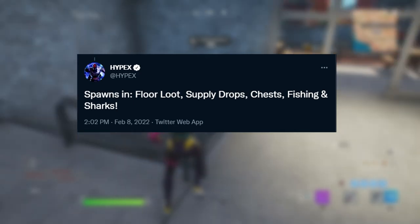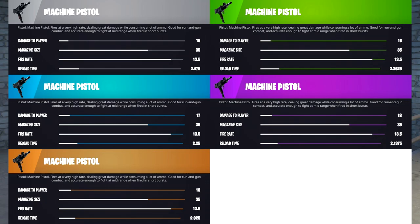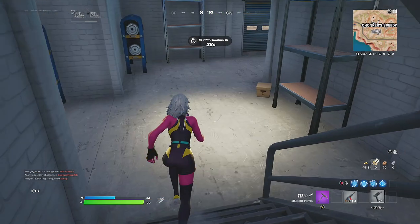Anyway, this gun can spawn in floor loot, supply drops, chests, fishing, and also sharks as well, so pretty much it spawns everywhere. There are a bunch of rarities for the gun — we have all the rarities up to mythic, which is pretty awesome.